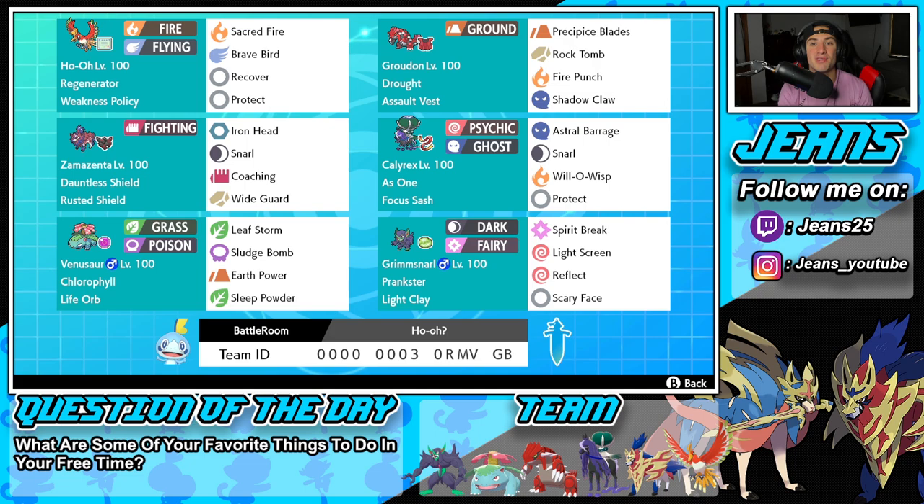That's the team preview. If you want to rent it for yourself, the rental code is at the bottom of the screen. But let's get after it. Let's hop on that ranked double ladder and look to get some wins with this Ho-Oh Sun team.